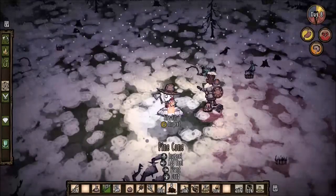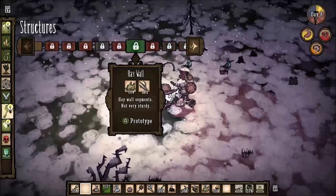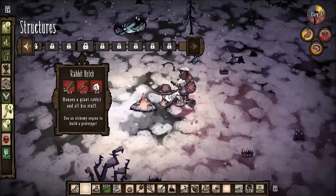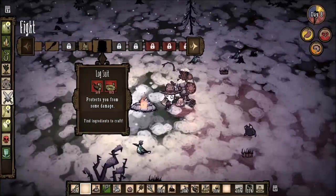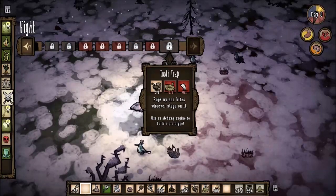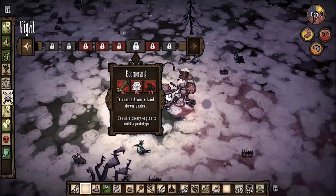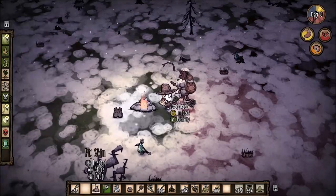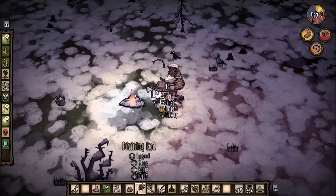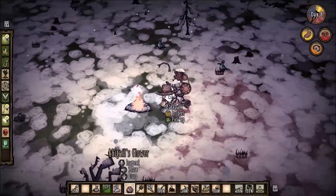I can use pine cones. Structures: hay wall, wood wall. Fight: marble suit, football helmet, tooth trap, boomerang. Something's coming — back away from me! All right, let's use the pine cones for some fuel.